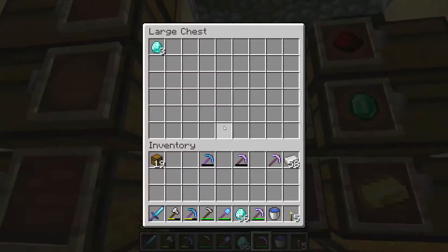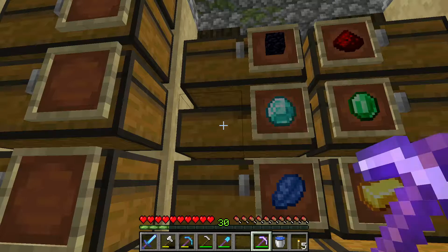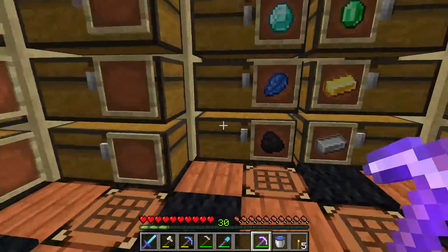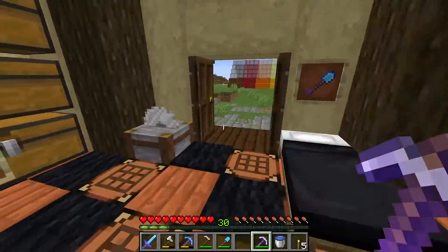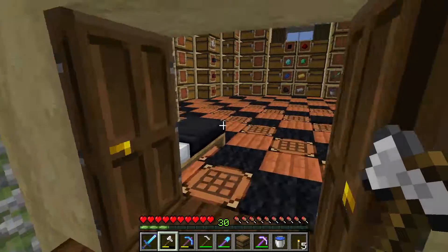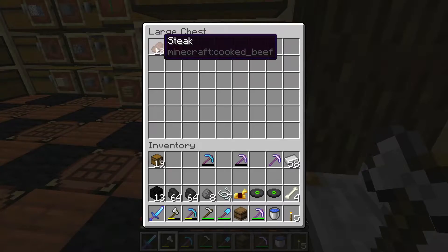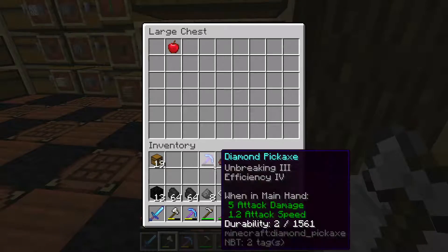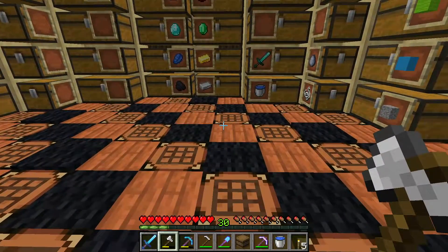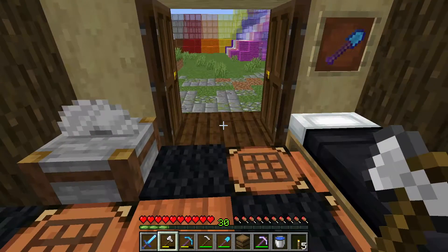So let's see — that brings our diamond count... we did have three, so yay, 59! Awesome, that makes me happy. I'm going to head on over to the spider spawner farm, get some more levels, and then we are going to work on doing some enchanting today.